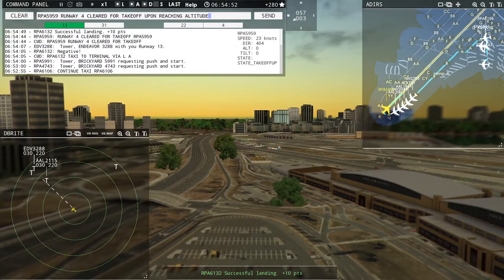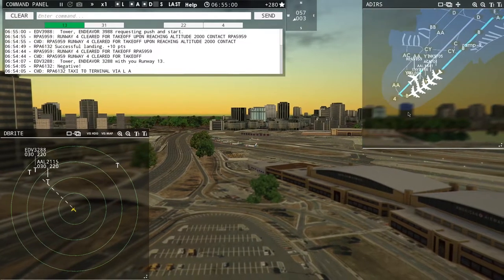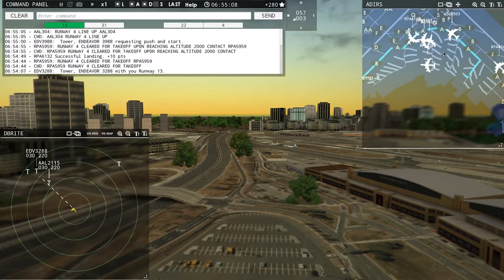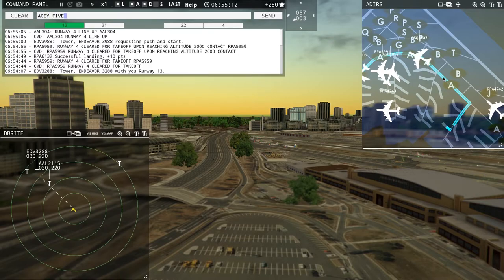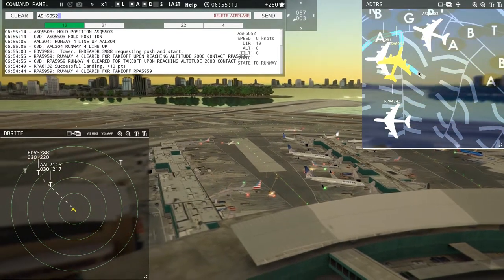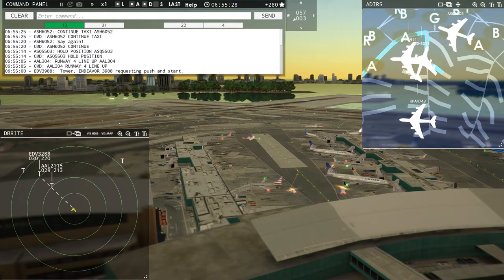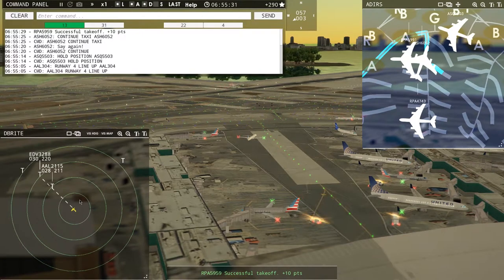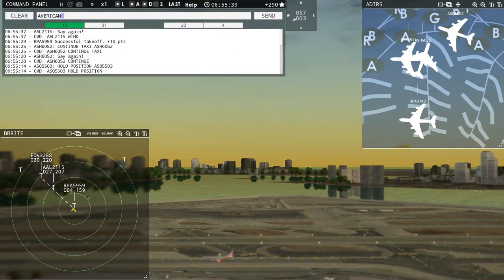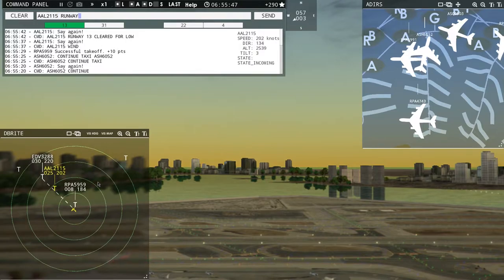American 304, runway 4, line up and wait. AC5503, hold position. Air Shuttle 6052, continue taxi. American 2115, runway 13, clear to land. Endeavor 3288, runway 13, clear to land. Brickyard 4742, hold position. AC5503, continue taxi. Brickyard 6132, taxi to terminal via Lima Alpha.